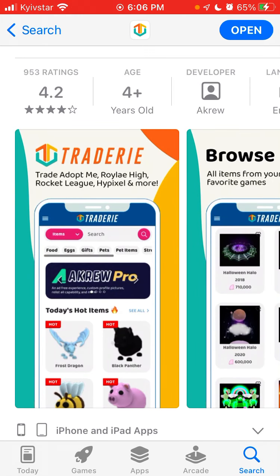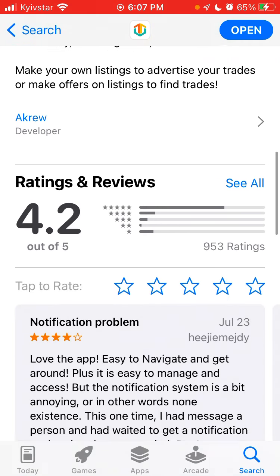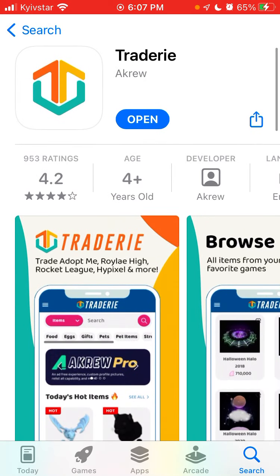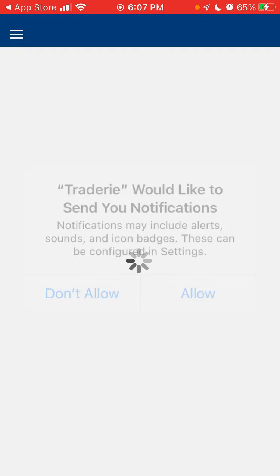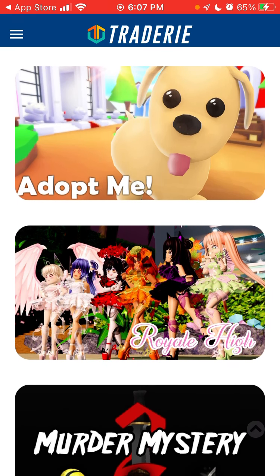Basically, it's like a metaverse gaming app where you've been playing a game, collected some items — like a sword, shield, or other artifacts — and you want to buy or trade them somewhere. This is the app for that. It's kind of like eBay for gaming artifacts. The design is very simple.